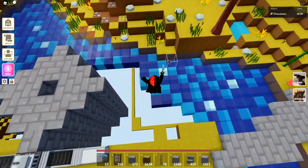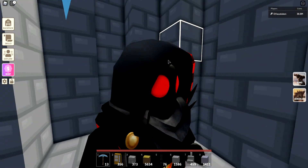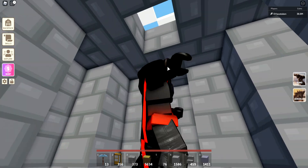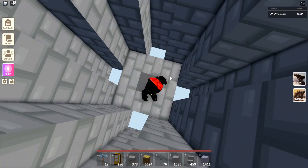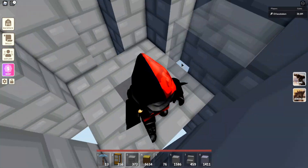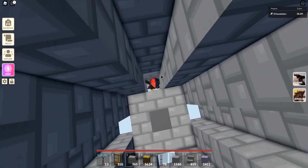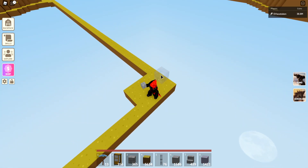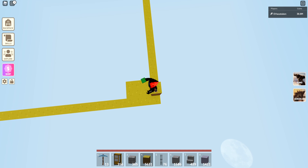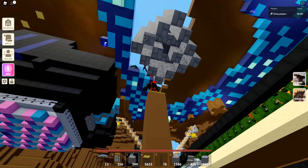Now we need to hop down inside and start building downwards. These are the prison cells — players are going to basically drop into these. Otherwise they can just sit there and keep refreshing or try to lag themselves out, but it's not going to work because we didn't give them any space, and this is going to be completely enclosed. So now we're going to build our prison cells — not all the way down, we'll build upward so they drop far enough that they can't get out.